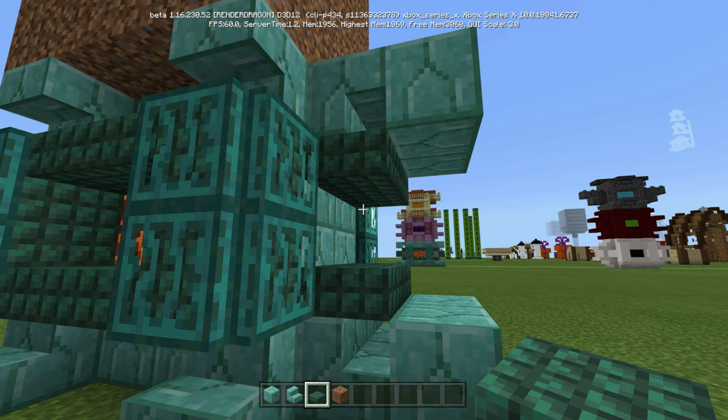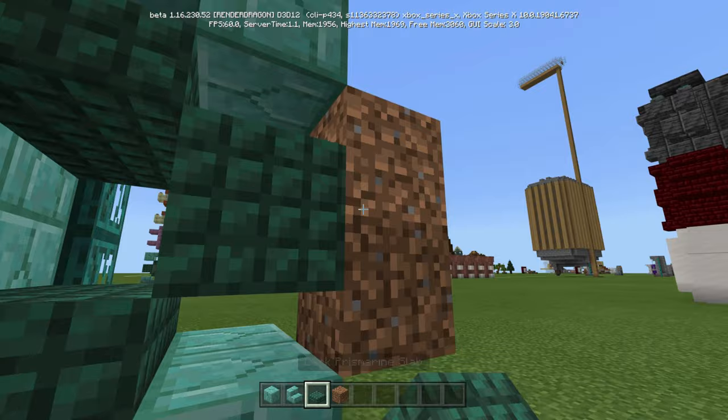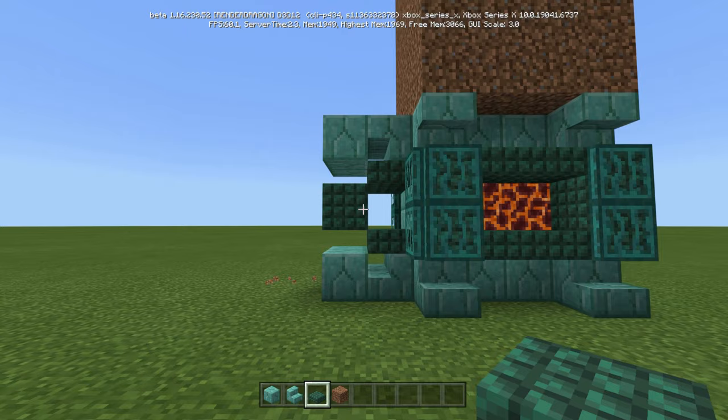Now let's swing around to the side. We're going to use some junk blocks — put some dirt just like that — here and here. Then swing around and do the same here and here. You can break the junk blocks so it looks just like that. Do the same thing on the other side.